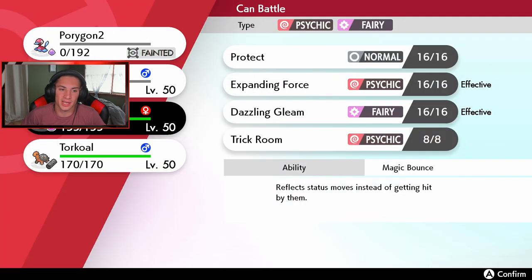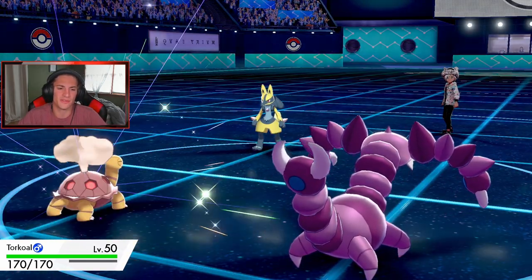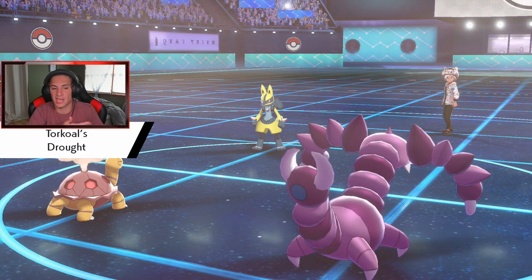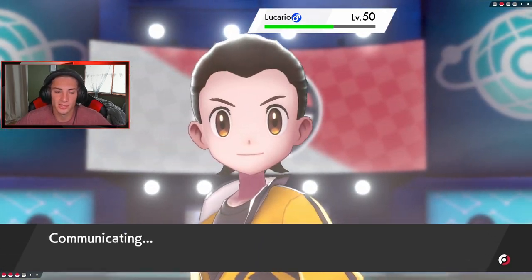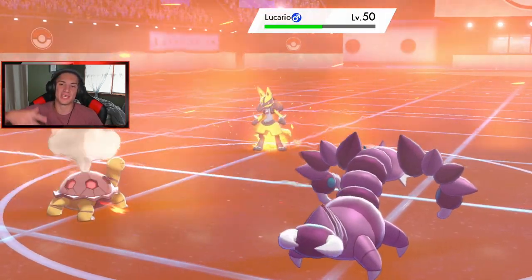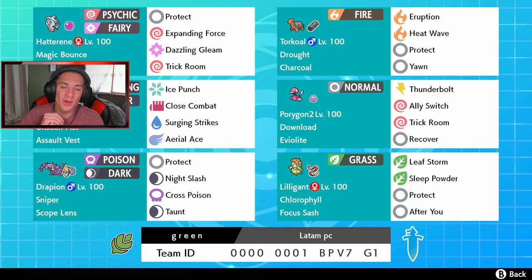I bring in Torkoal. Heat Wave should do the job — I'm not going to force an Eruption since he might go first with Vacuum Wave. Heat Wave comes out, then a Night Slash, and he can't even Protect because he's Taunted. GG baby! 2-and-1, we got ourselves a winning record! I absolutely love this team. We had a dominant first battle, got dumpstered in the second, and picked it back up in the third. That's it for today's video — smash that like button and subscribe. Peace out everyone!